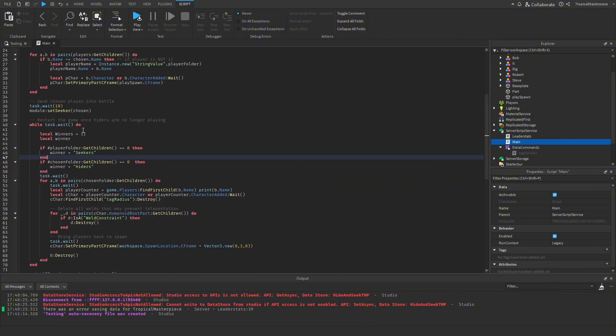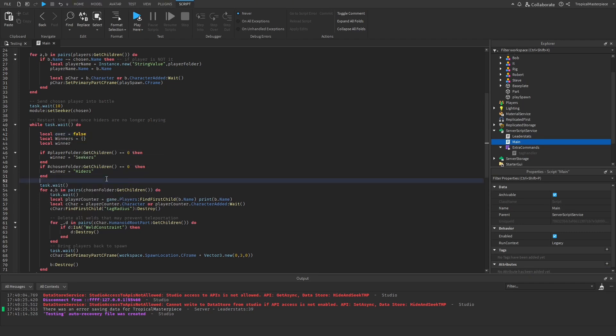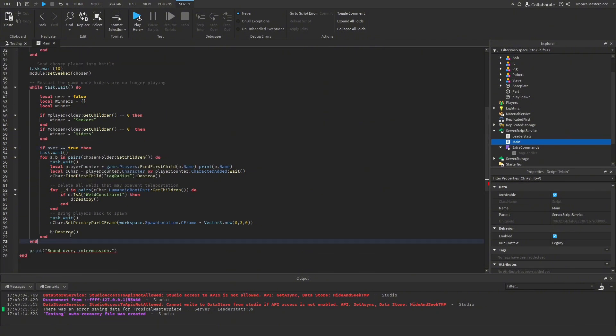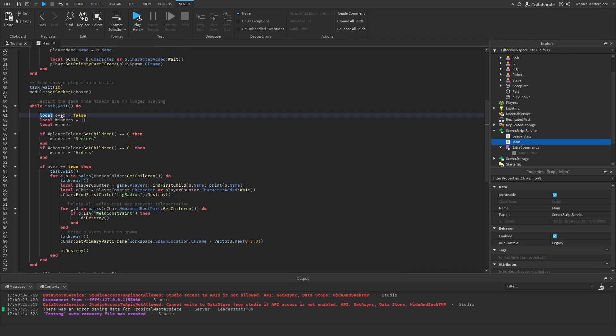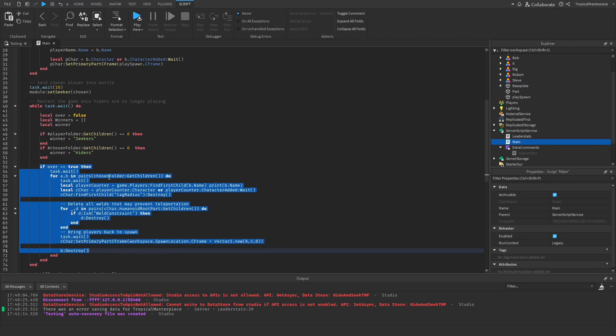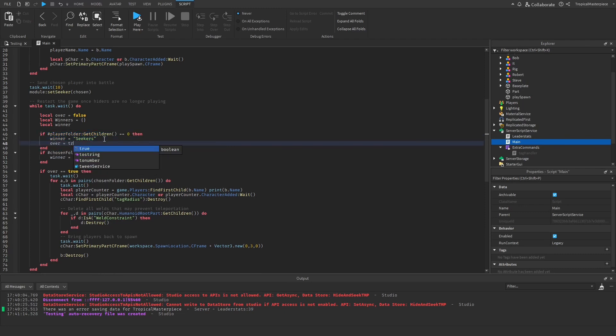Since I want to handle the timer running out, I'll end the game there as well. We also make a local variable: over = false. Then, if over is true, we run the end function and fix the formatting. To recap: if the game is over, the end function runs; if the hider folder has no players left, the winner is set to seekers and the game is over; if the chosen folder has no players remaining, the winner is the hiders and the game is over.